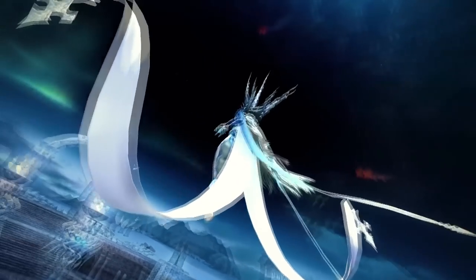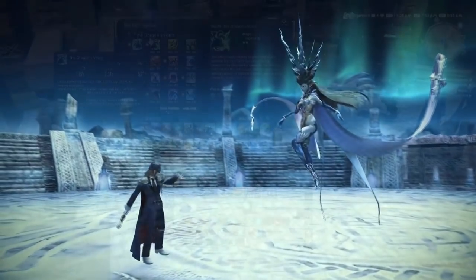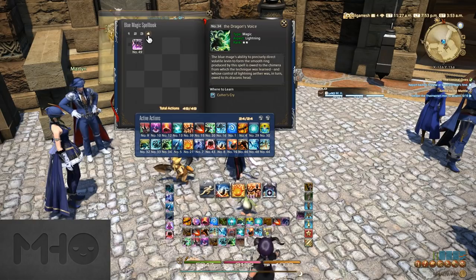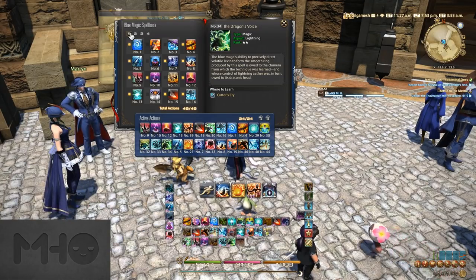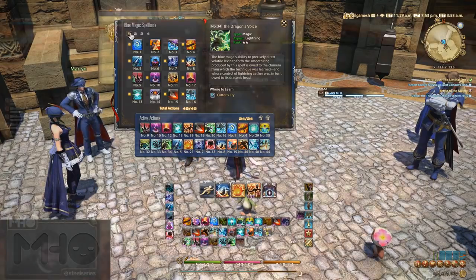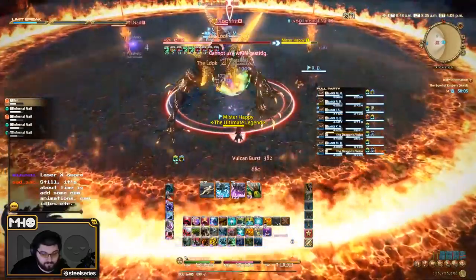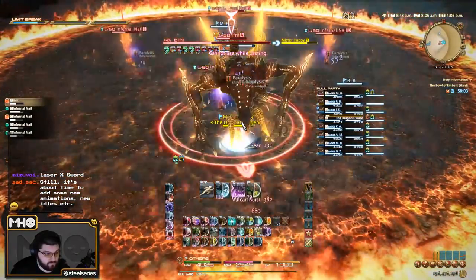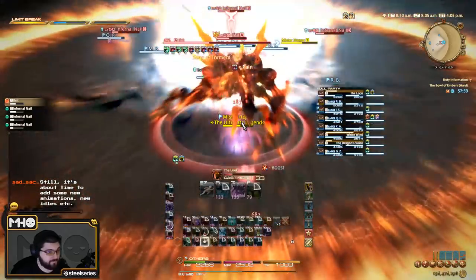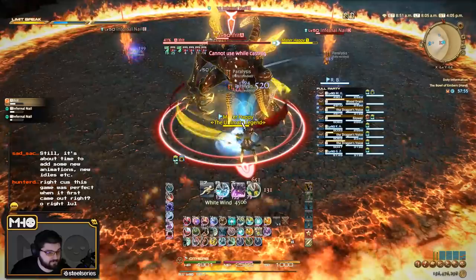Before we go into the locations of all the spells, let's make sure we're clear on exactly what you need to do in order to learn them. First of all, you do need to be on Blue Mage in order to learn a spell. Then you need to go find a monster that uses the ability you want to learn. You don't have to find the exact enemy that the spellbook is trying to give you hints towards — it may tell you to go to a specific zone, but consider that more of a hint. Any monster that uses that spell qualifies.